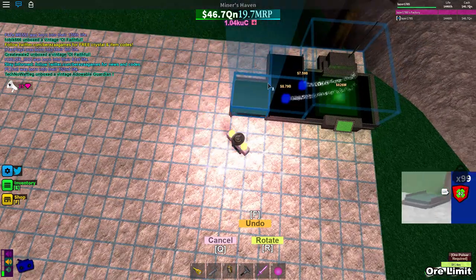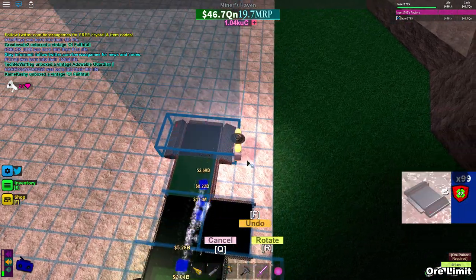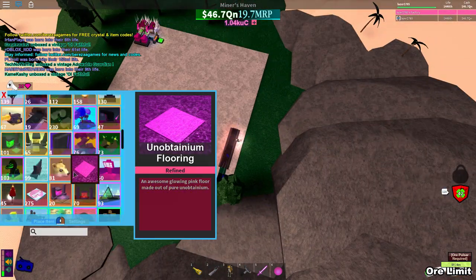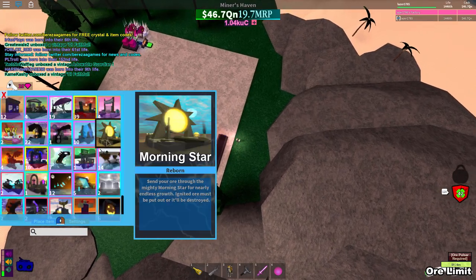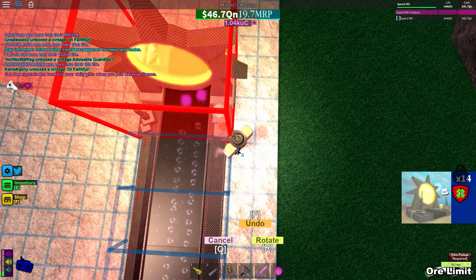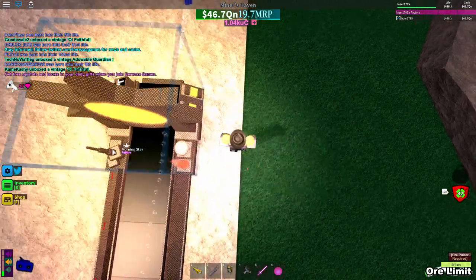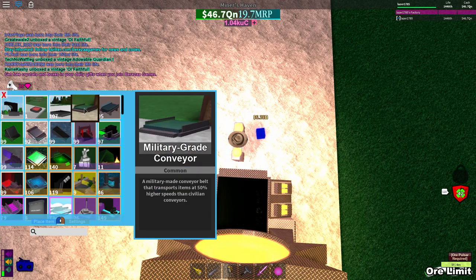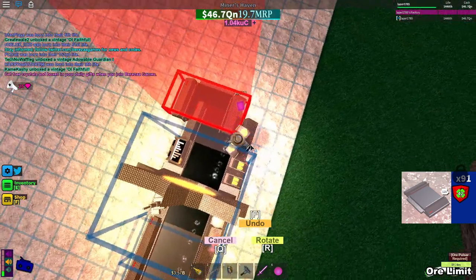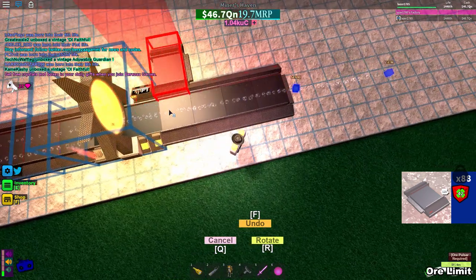We're gonna place one military-grade conferer, then we're gonna place six or seven nuclear conferers - one, two, three, four, five, six, seven. Now we're gonna place morning stars - you can place one morning star, but if you have a fast clicker you can place two in one. That will save us so much time. You don't have to do it - if you don't have a fast clicker or hyper finger it will just take a little bit longer.